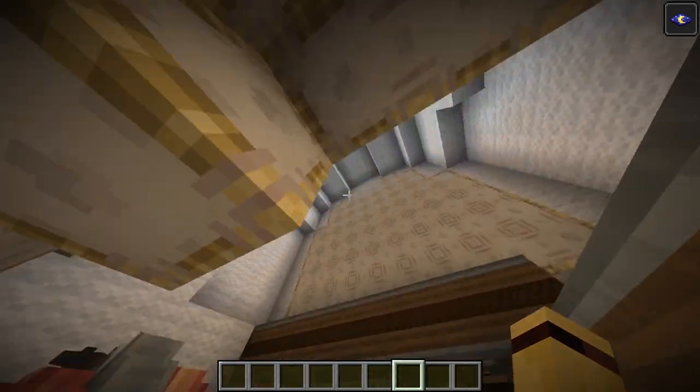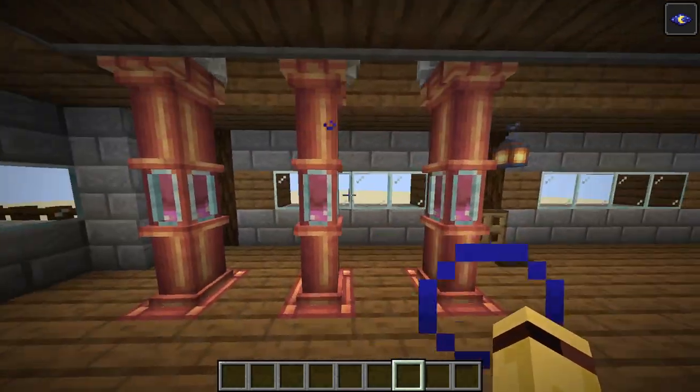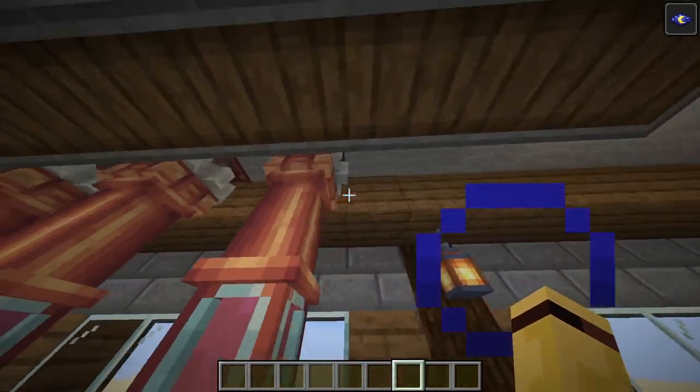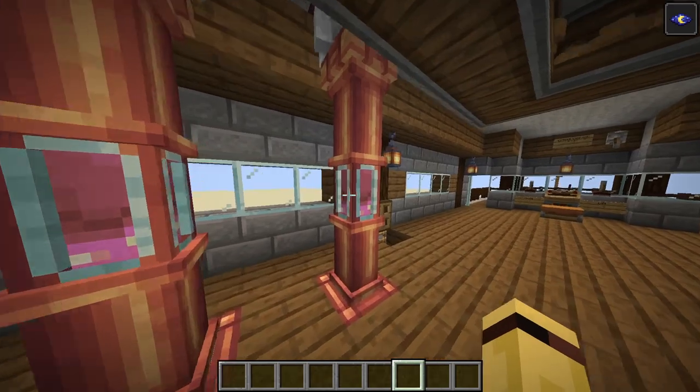This is just the balloon — there's not much up here. These are the pipes going to each balloon: this is the back balloon, middle balloon, and front balloon. Each one has its own pipe going to it just so it's more efficient.